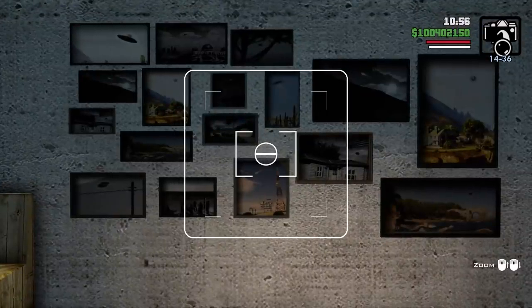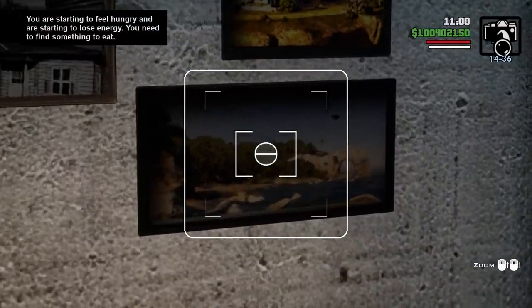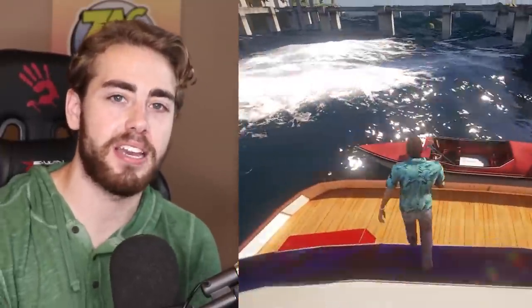An updated easter egg in the Grand Theft Auto Trilogy Definitive Edition might be hinting at Grand Theft Auto 6 with this image right here. How in the world is this related to Grand Theft Auto 6? That's what I'm breaking down in this video and explaining in full detail.